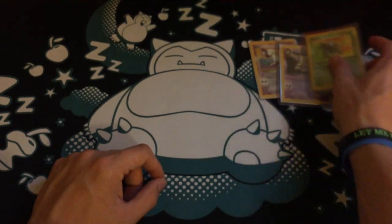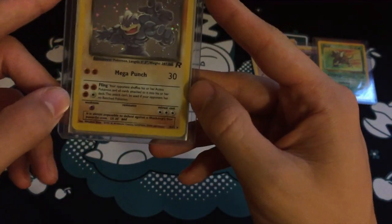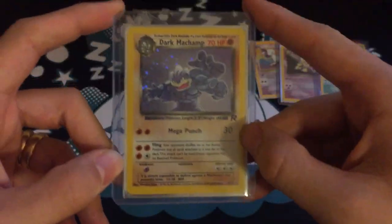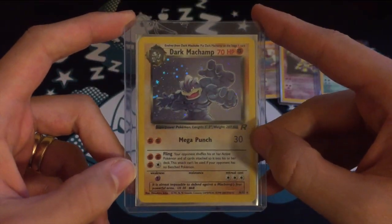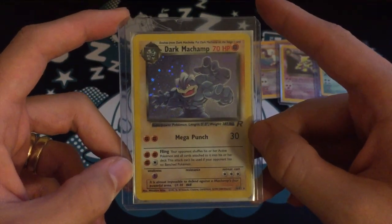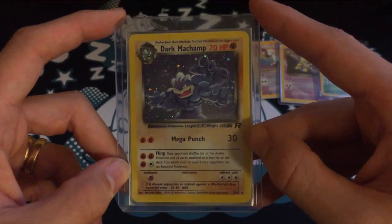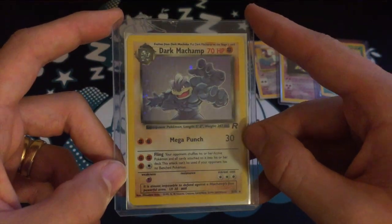My next favorite, number 8, is Machamp. I just loved how it was sort of reaching out to get you with its forearms — I thought what a cool card. And again these dark cards just have such cool holo patterns, so that was always a great favorite.